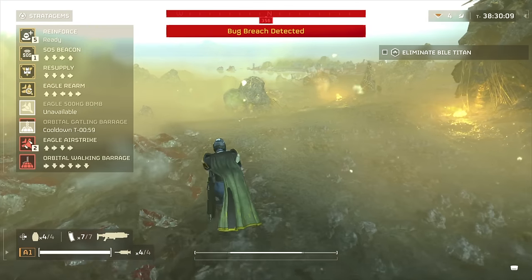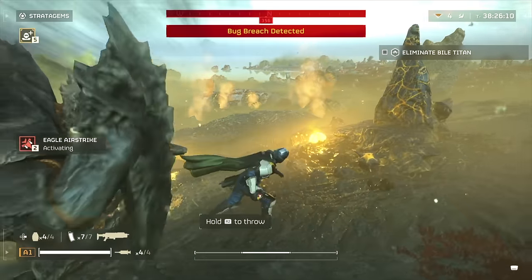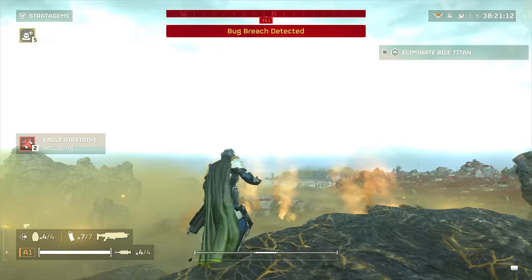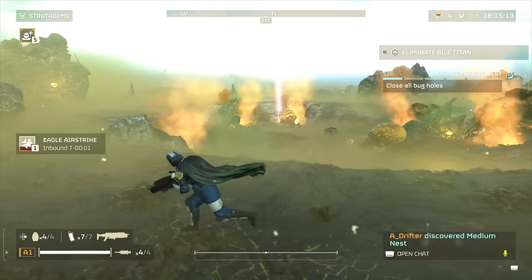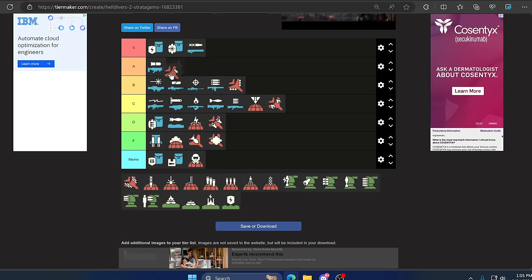Up next is the Eagle Airstrike. This one is actually pretty powerful and has two uses. Not only can it blow up objectives but it can also take down big targets like Chargers, large enemies, Tanks, and stationary guns. It also has a quick call-in time so it is definitely a go-to, and because it can do more than just the Cluster Bomb — A tier.